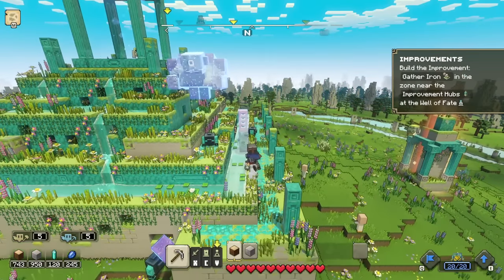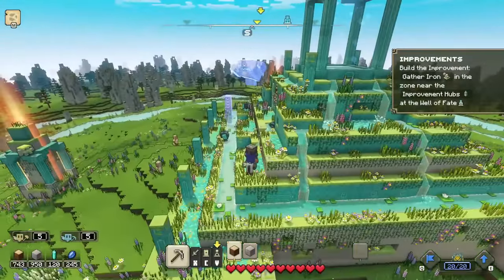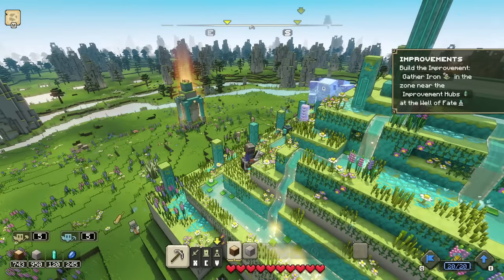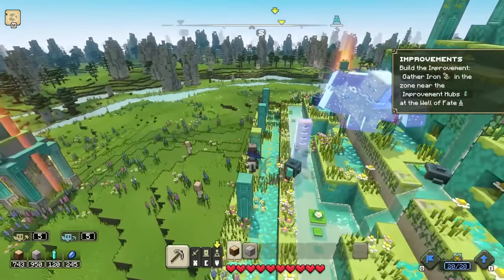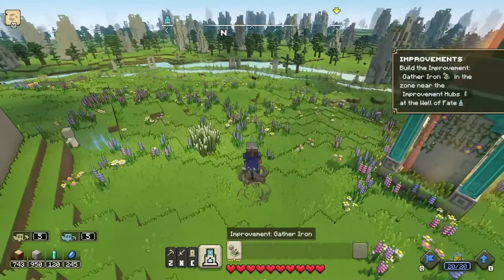Hello ZebraHerd, welcome back to Minecraft Legends. In today's episode, we are exploring more of the overworld to take on more of those evil piglins. We also are going to improve some stuff — build improvements by gathering iron in the zone near the improvement hubs at the Well of Fate is our current goal.